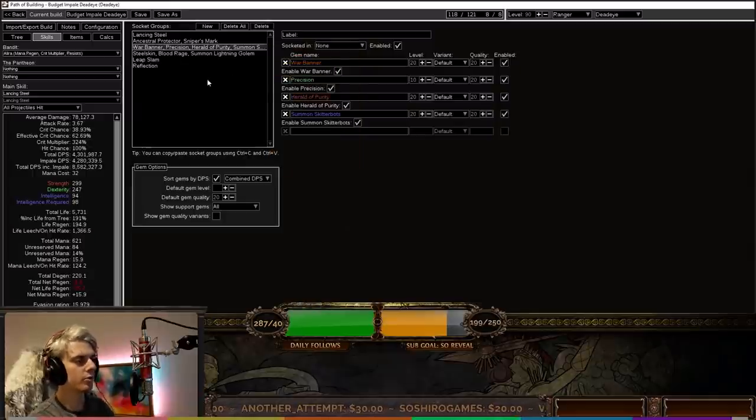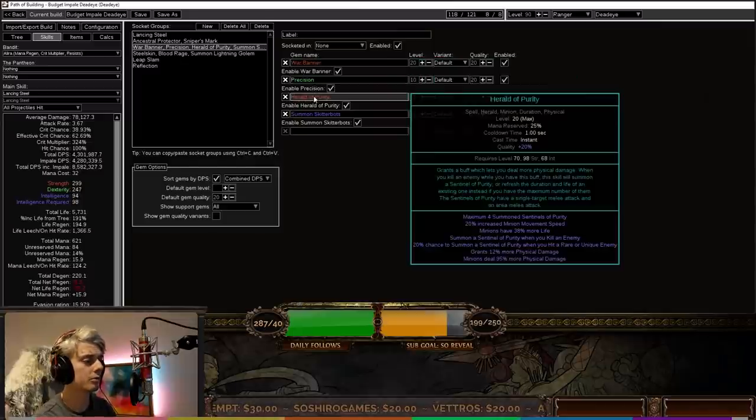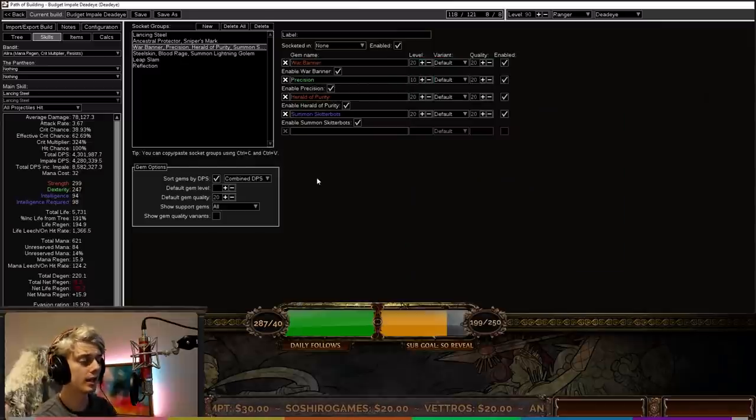Moving on to our aura setup: we've got War Banner and Precision. I like to keep Precision around level 10 so I have enough mana to cast Lancing Steel. Then we're using Herald of Purity and Summon Skitterbots. One interesting thing is we're not using Pride — Pride is not used because we want to stay outside of that 70 range, and Pride's aura area is actually a little bit less than that. You could still run Pride with 20% quality to give it extra area, but that's the reason we don't. I've opted for War Banner, Precision, Herald of Purity, and Summon Skitterbots for a relatively similar damage output.